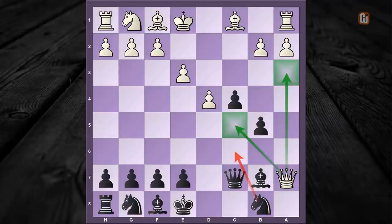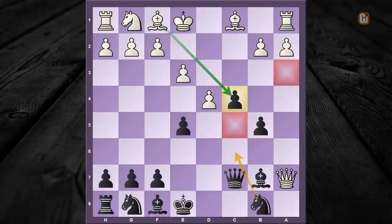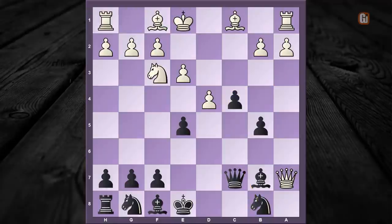Now black has to be patient — he cannot play knight to c6 immediately as the white queen has an escape route. So first the obvious move is e5, controlling those two important squares, and now knight to c6 is the obvious threat which traps down the white queen.